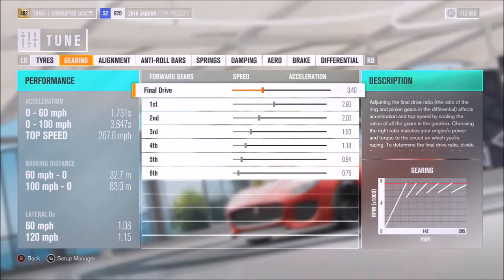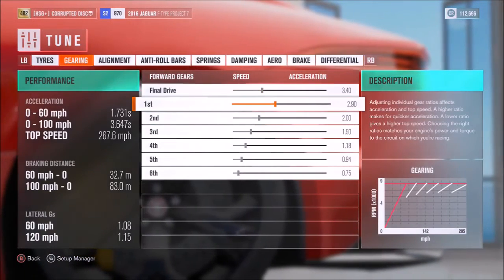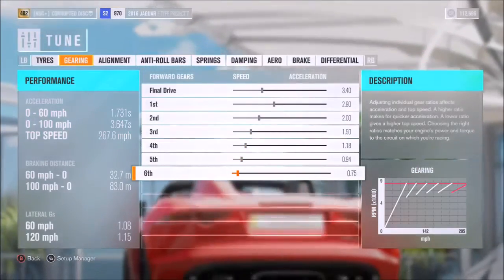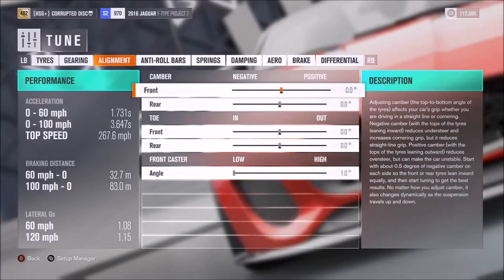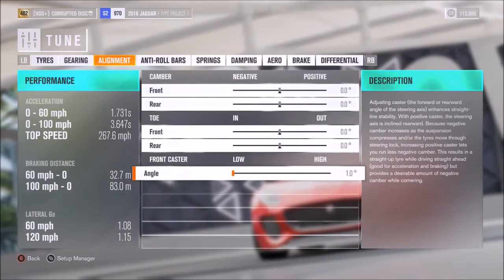As far as the gearbox, I would recommend a final drive of 3.4, then individual gears of 2.9, 2, 1.5, 1.18, 0.94, and 0.75. As far as alignment, we've gone for neutral camber and toe with one degree of caster. Feel free to adjust these settings to personal preference if you feel necessary.